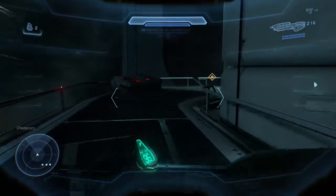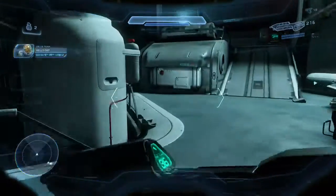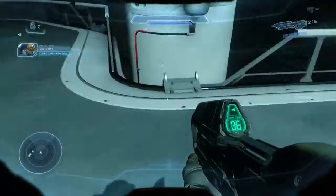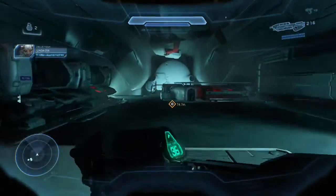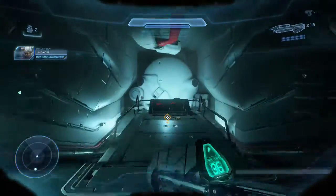We clear the Covenant and return this station to ONI. The fastest route to retrieval is to reach Central Control — eliminate hostiles between here and there, and deactivate gravity and life support systems. Ship data center is just ahead. We can pull down Argent Moon's schematics there.